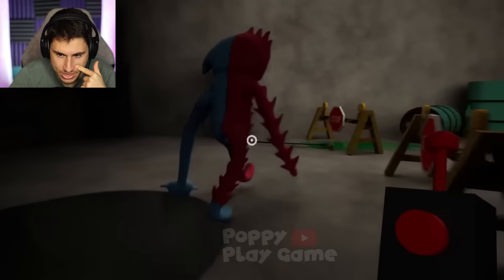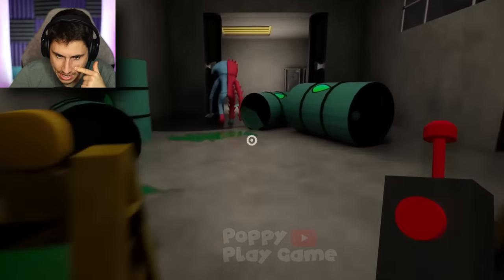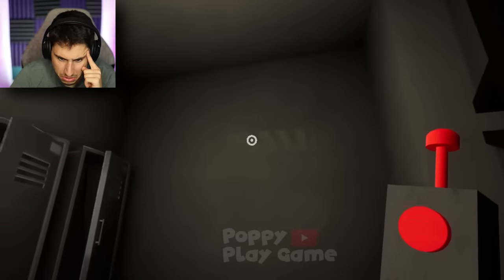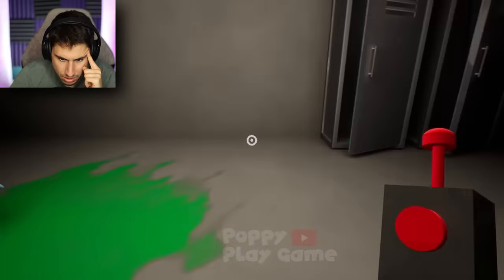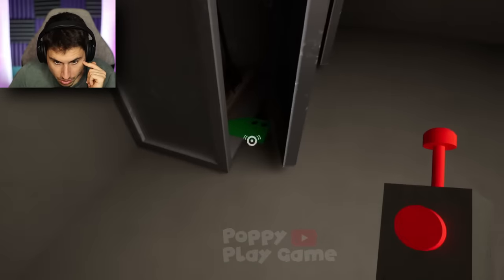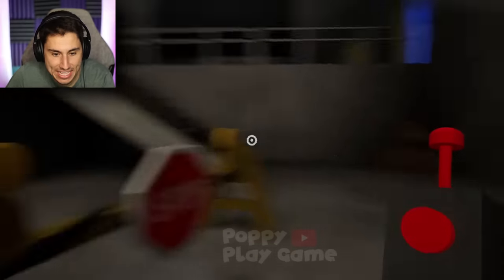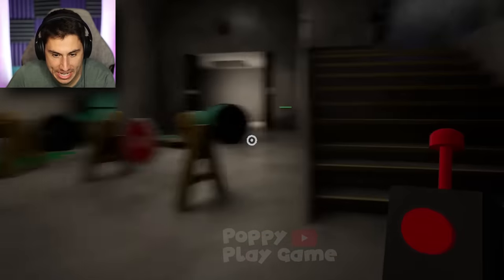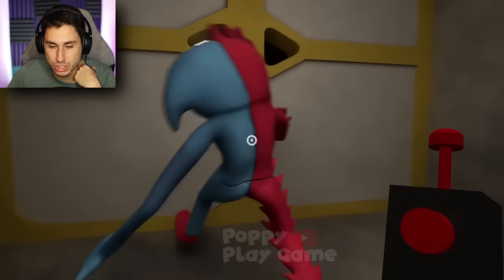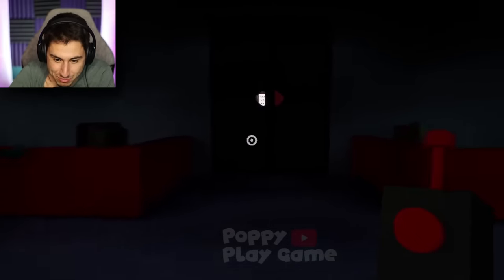So we're down in the basement — there's a bunch of Jovinium down here. Let's just keep following the jester. There's a green key card! I got it. Why do you keep chasing me when I get key cards? There's the slot. It's Dadadoos! Maybe the jester wasn't chasing me — I think the jester was just running away from Dadadoos.